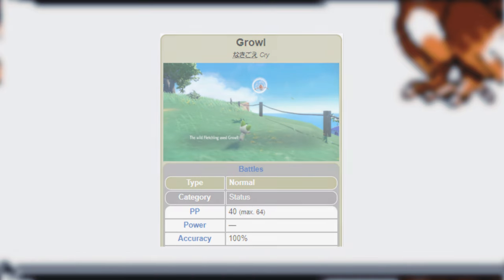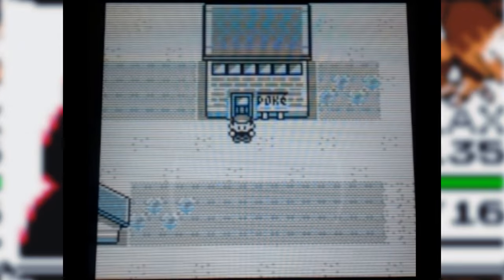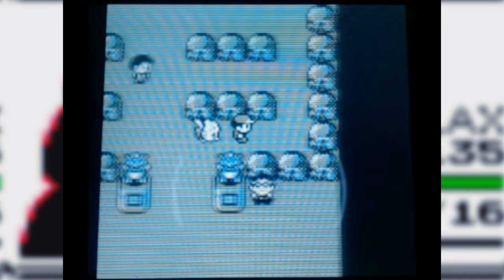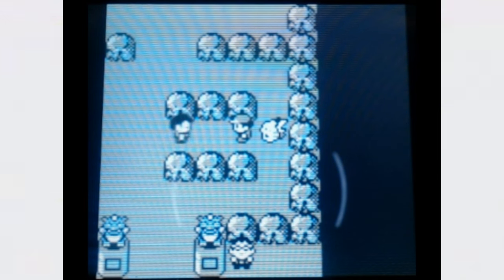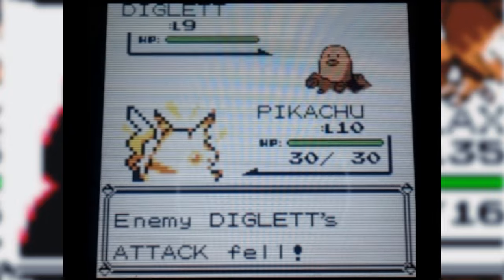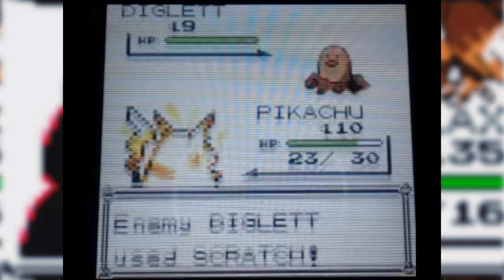Line yourself up in front of that trainer in Viridian Forest and perform the glitch. Use the Escape Rope to go back to Pewter City. Then we're going to go fight the junior trainer in Brock's gym. Very important: we need to make sure that when we're in the middle of this glitch, once we've escaped that long-range trainer, the next trainer we fight has to approach us from at least a tile away — otherwise the game will softlock. So the easiest way is to walk around the right side and then walk towards the junior trainer in Brock's gym so they walk towards us and initiate a battle. Diglett is their first Pokemon and it has a special stat of 14, giving us Gengar. We need to use Growl six times on this Diglett, because the attack stage modifier is also important to this glitch, just the same way that the special stat is.